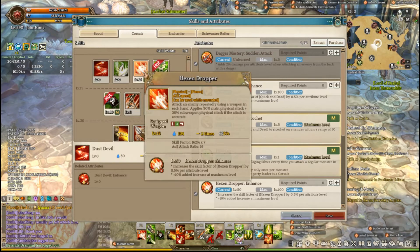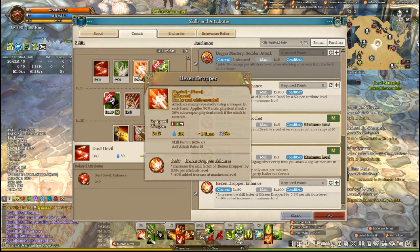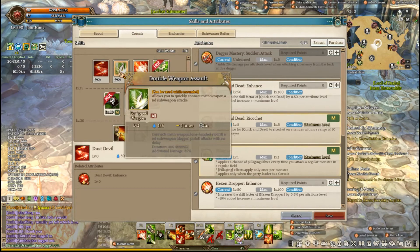The other two skills I level up are Hexen Dropper and Quick and Dead — these are just great filler skills while your main SR skills are down. The other skills are mostly for PvP, and Double Weapon Assault doesn't really work correctly with Limicon from SR, so this is kind of a trap. I would not level it — I tried it out myself and it did not work correctly.